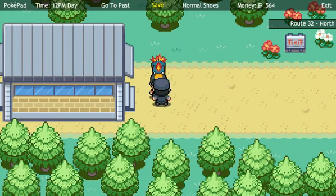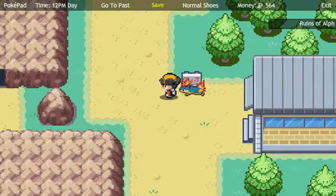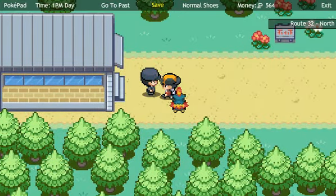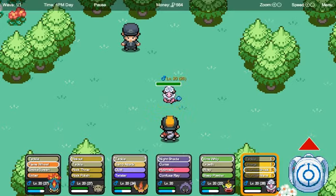Hey guys, what's going on? Welcome to MegaGameGeeks. Today I'm going to show you how to level up quite quickly for level 20 plus — to get your Pokemon from like level 20 to level 30 relatively quickly. You need to come to this guard here at Route 32 North, and here is the Ruins of Alph. You just need to simply speak to him — he will have a Crobat at level 20.